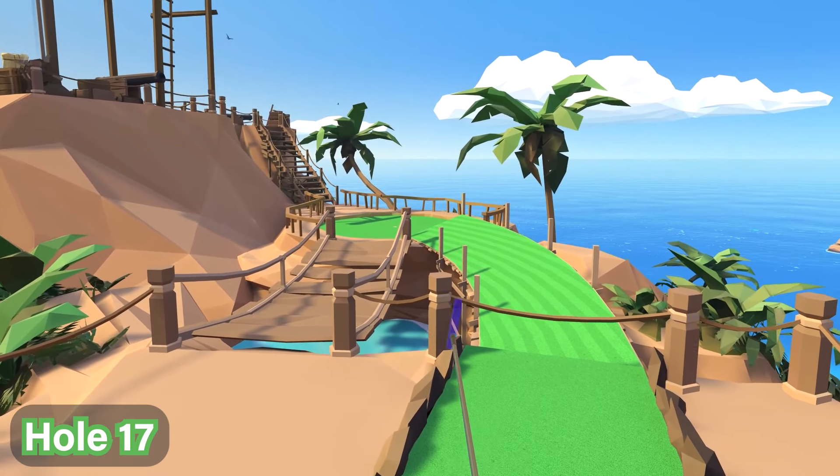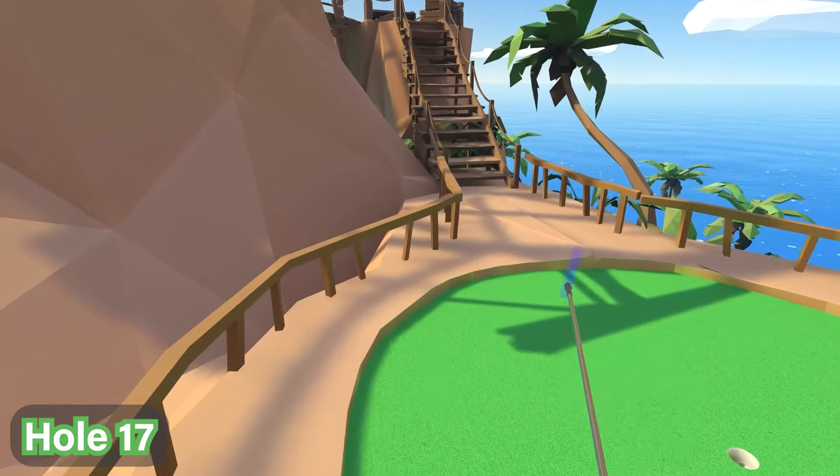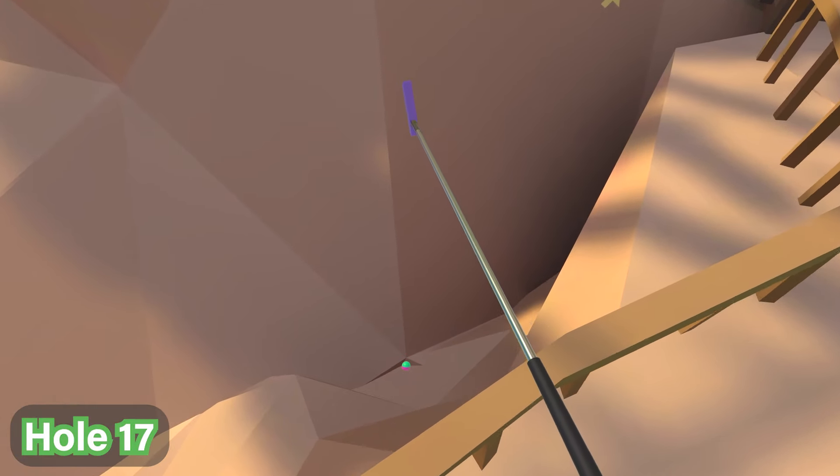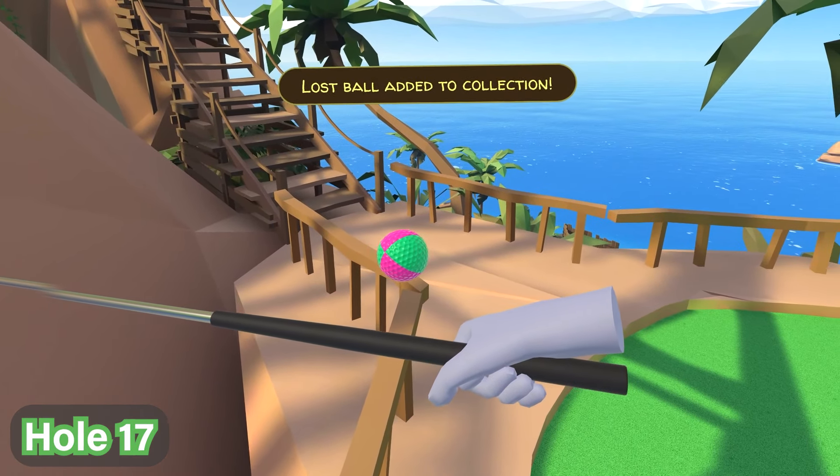For hole number 17, we're going to go across the bridge and immediately where the hole is, look to the left in the crevice down over here. You'll see the ball is a nice green and pink, so you can go ahead and pull that up — that's where you find it.